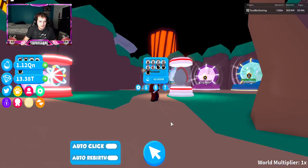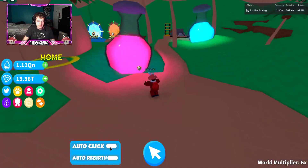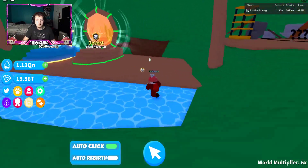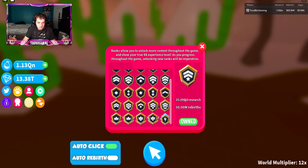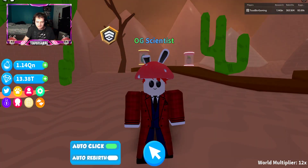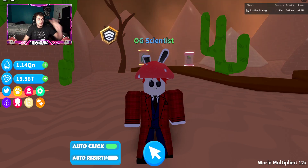Smash the like button if you enjoyed that. Let's check out the last world — what you need to do is AFK hatch, click, upgrade, and research. You need 15 quadrillion research to unlock this area and you need to be ranked three. There are two eggs over here as well. Like the video, go smash the like button, go play the game, and let me know what you think of the update. Bye!